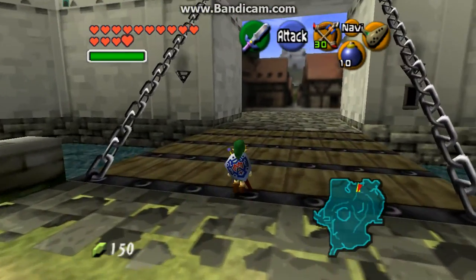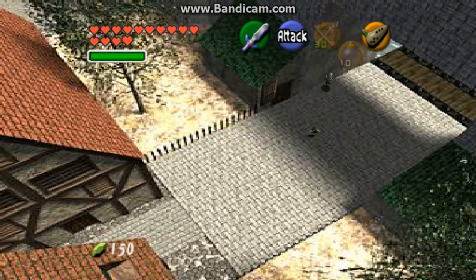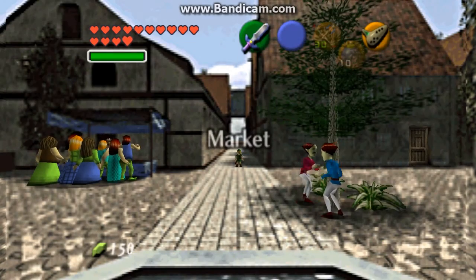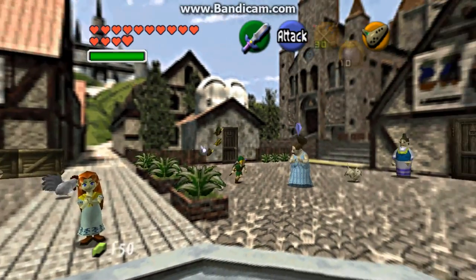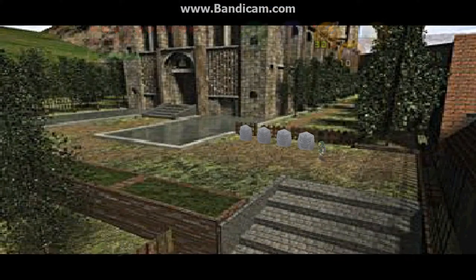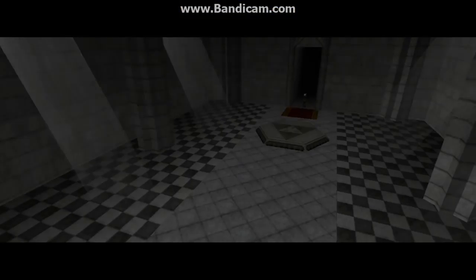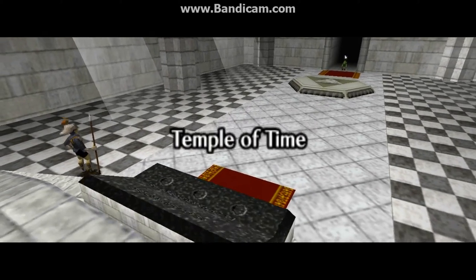And whenever I go to, say, Hyrule — the Temple of Time — there will be, I'm not sure, but I think there'll be guards there or something. I don't know. Let me show you this, it's kind of freaky. And he's like stuck in the stairs or something there. Freaking cutscene.